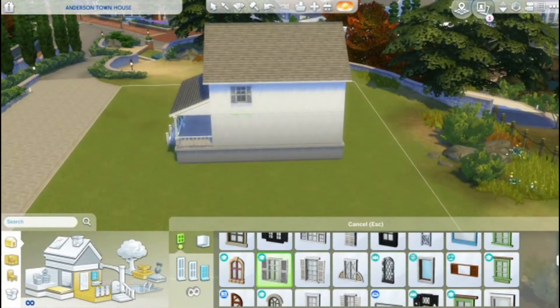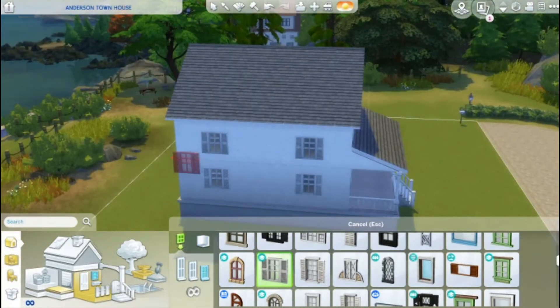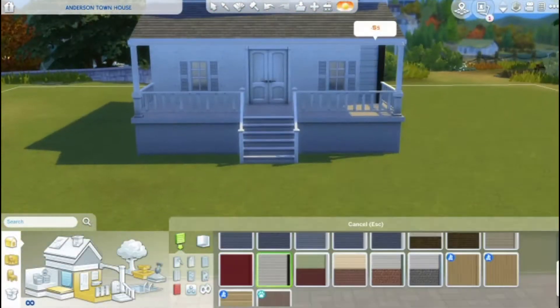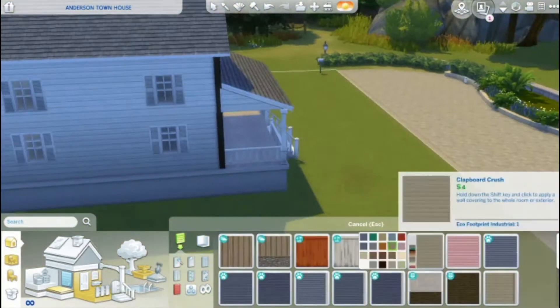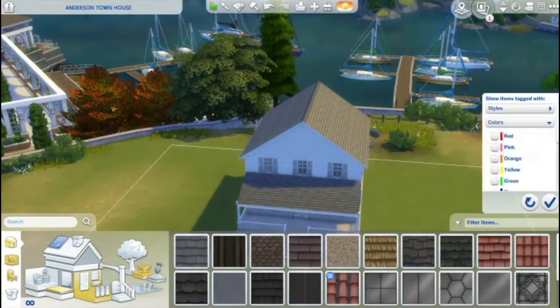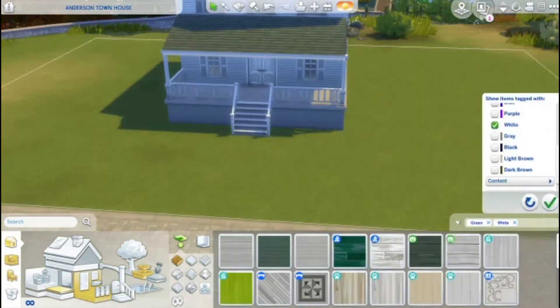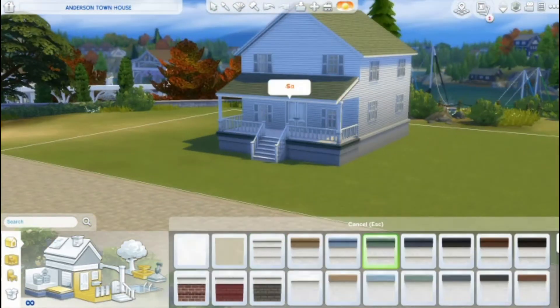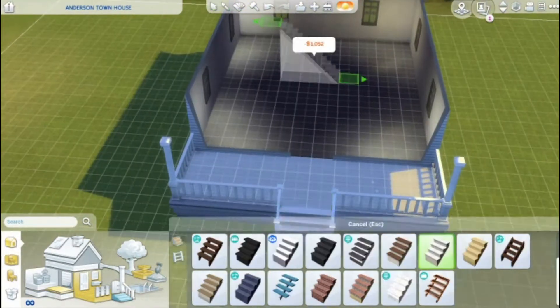They actually wanted this home to be like a starter home kind of value, where it'd be about 20k. But as I'm building this, after I finished the initial shell of the house, I realized I was already over the limit — I think it was at like 30 or 40k with just the shell and not even any of the furniture. So I had to go and make it smaller, which you'll see here in a little while.